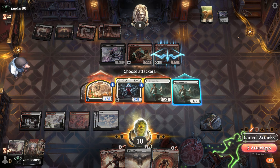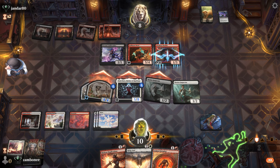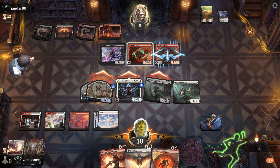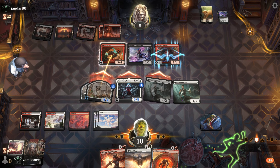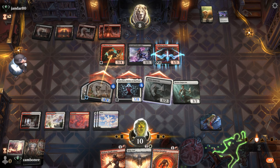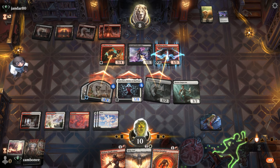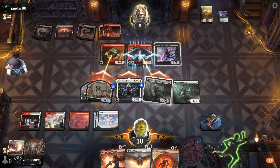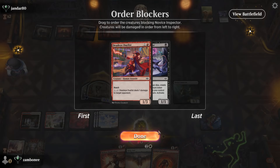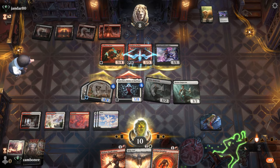Five, six, seven. I'm at ten. Leave one guy back just in case. I really just want to do that one damage to the Dead-Eye Duelist to kill him with the Extruder, and then we could kill their mercenary. There's a full desperation mode. Taking five.